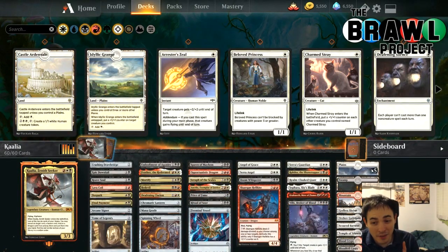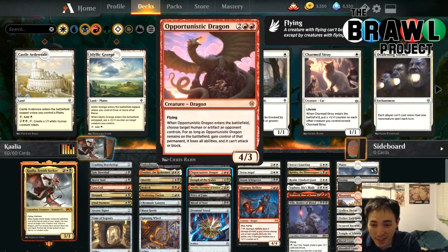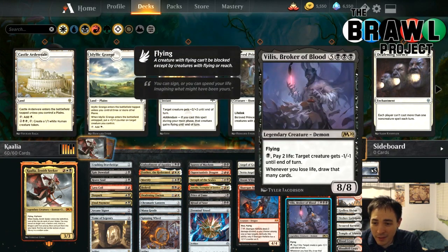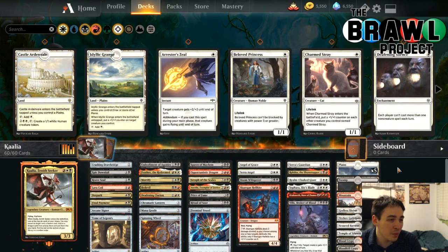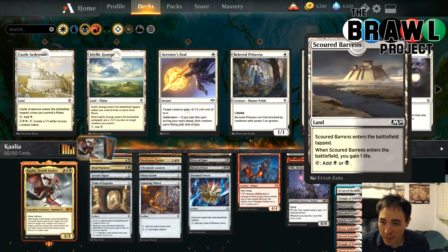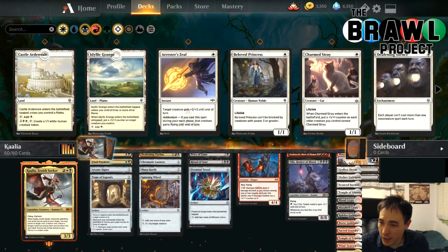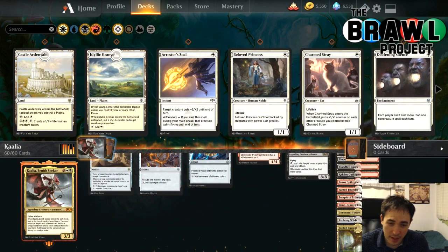The mana requirements in this deck are very difficult. You've got a lot of double white, double black, double red, and then Kalia has three specific colors. Feather has white-white-red, Villis is even triple black — you basically have triple white, triple red, and triple black in this deck. So the mana base is pretty tricky. We're playing basically as many cards as we can that make two colors of mana, part of why we're playing so many mana rocks and then a few basics to hopefully come in untapped. No colorless lands — not for this deck.